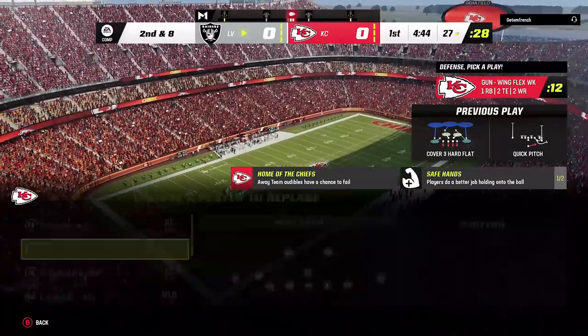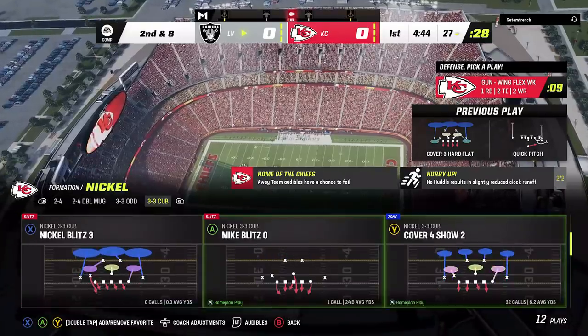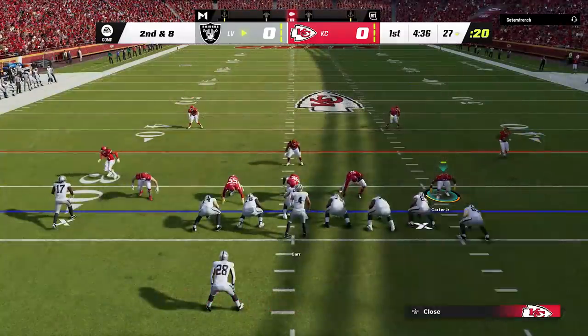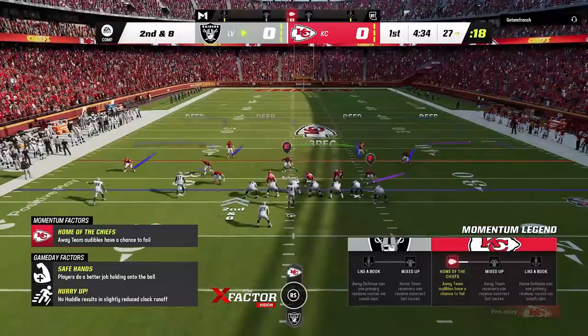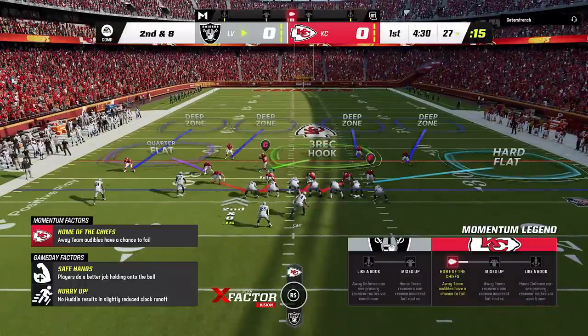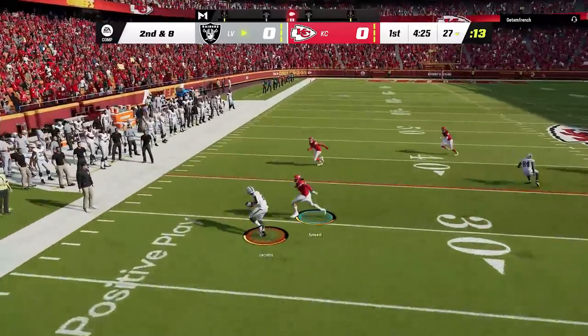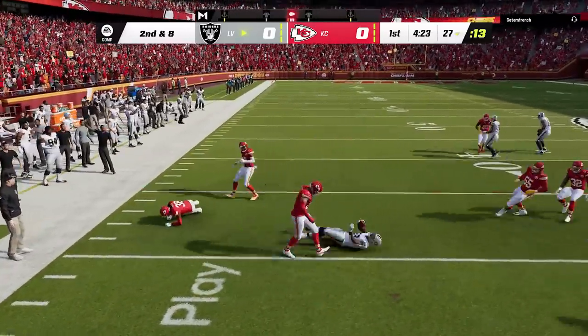They also addressed the dollar three-two spinner play, which is another meta blitz. They fixed an issue with pass block targeting that was allowing an unblocked rusher when the defensive play would pinch linebackers and sit in a gap in the three-two dollar spinner. That play is basically dead now — no mention of needing a blocking running back, just patched outright.